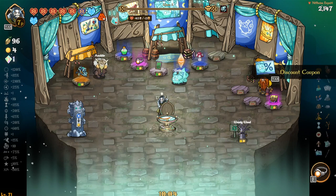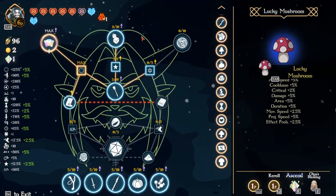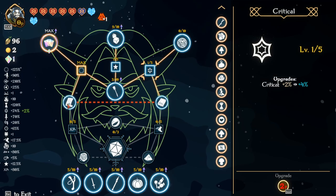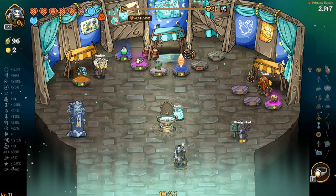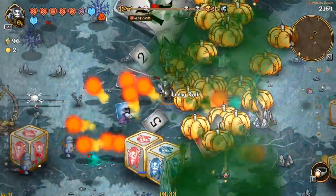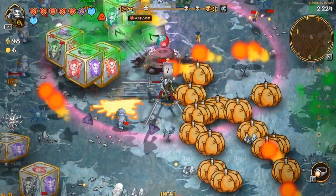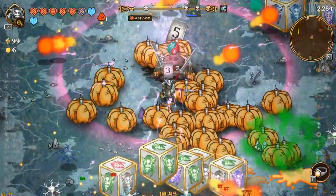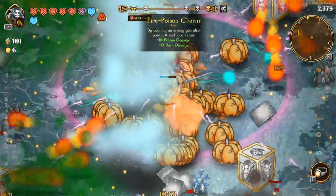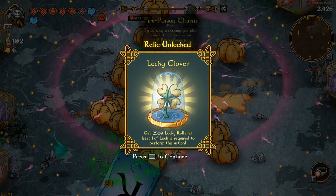Come back here, roll — yeah we'll get that, grab you. Two blue hearts — I don't know how far that's gonna get us, we'll see though. I don't know if we need cooldown or attack speed — that'll spin up, make the dice go a little quicker. I mean we are killing a lot and we're not really doing a whole lot right now. Get 2500 lucky rolls — at least one luck is required to perform this action. Not quite sure what that unlocks.